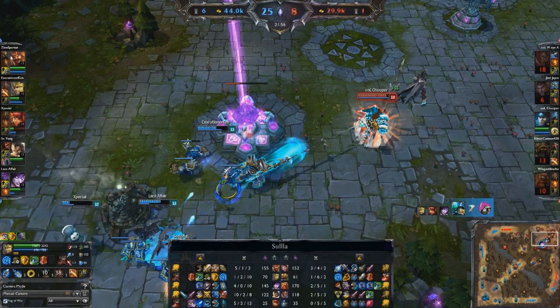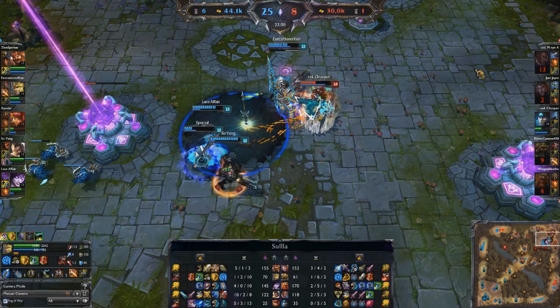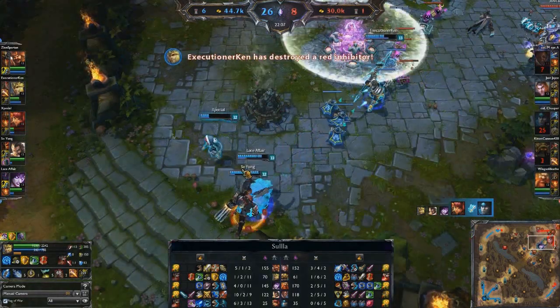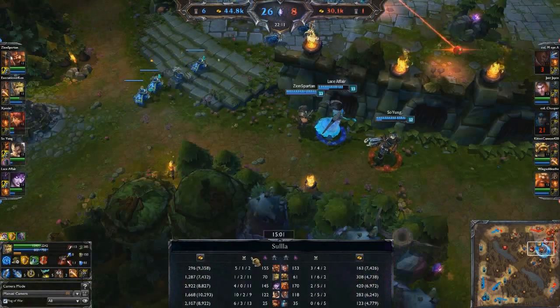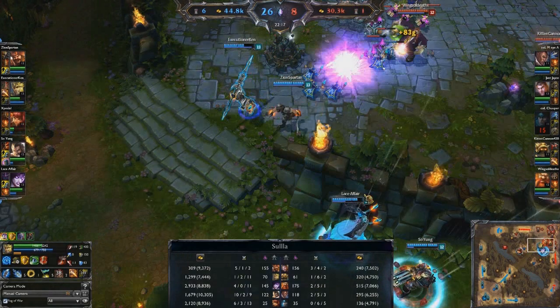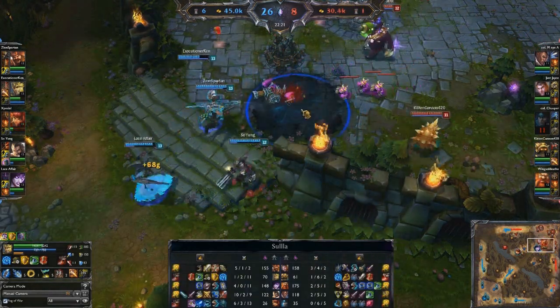Trooper gets bound by Morgana, pops the barrier, but Morgana ult comes out and Annie is going to pick up the kill. By the way, this is a 6-3-13 Annie who actually has a pretty ridiculous amount of gold — 8,900 gold. She actually has more gold than Morgana who is 4-0-11 right now. So yes, support Annie is outgolding the mid laner. That's the sort of thing that can happen in Season 4.